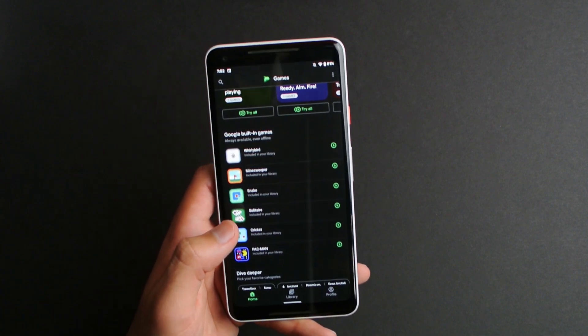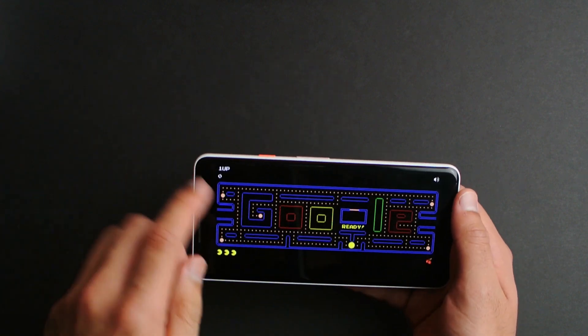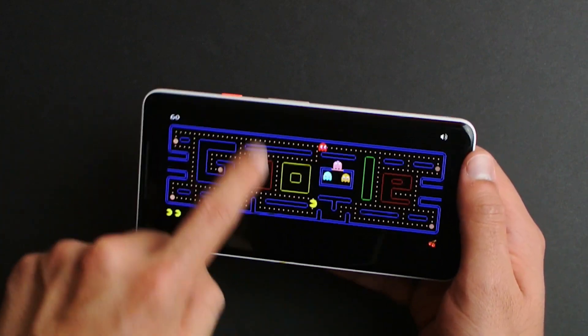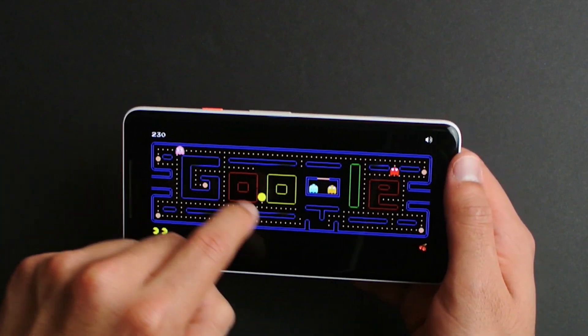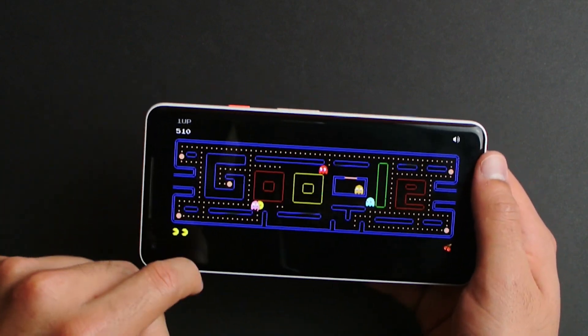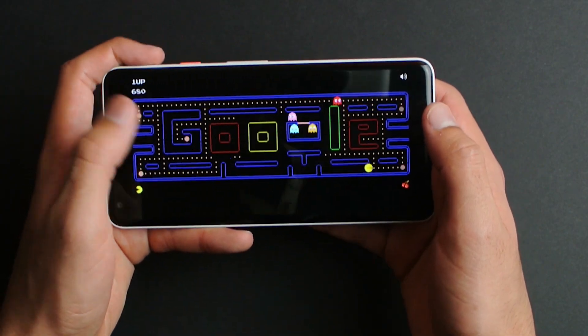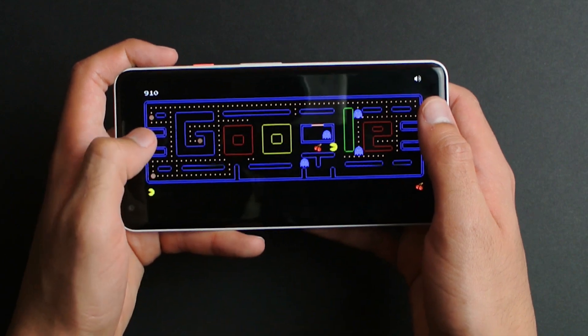The final hidden game is Pac-Man. It just says to swipe using your fingers. So here is Pac-Man. The controls are kind of janky, but it's Google Pac-Man. Yep, I just died. That's the final game — Pac-Man. And I think it works just like the original. Try to get all the points, get your power-ups, your whatever.